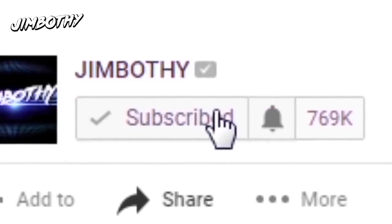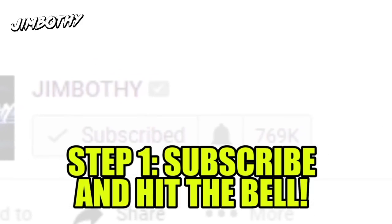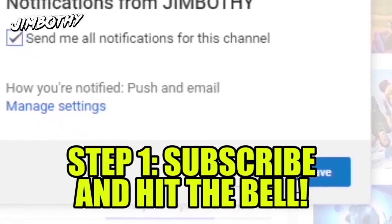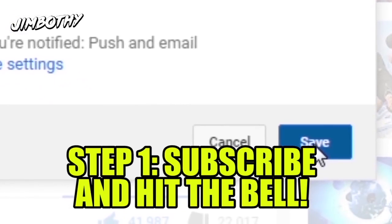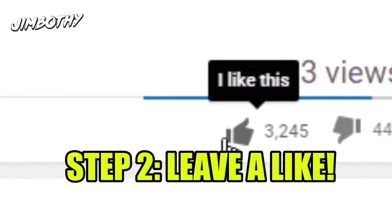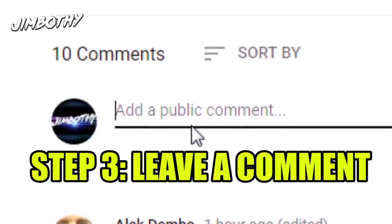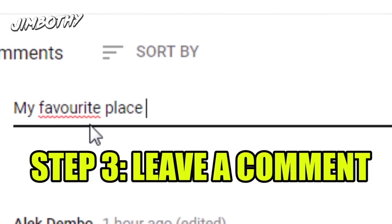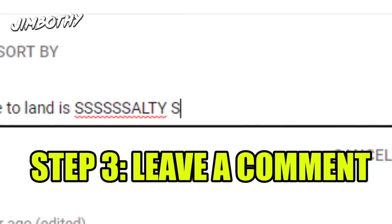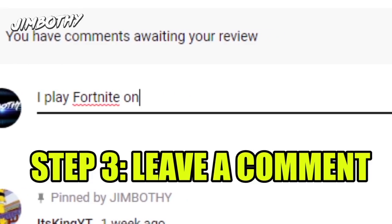The steps are real easy this time. Step one: all you have to do is hit the subscribe button with notifications turned on — accept all notifications because you want to be in the loop on the notification squad. Step two: leave a like on this video. Step three: leave a comment — what is your favorite place to land in Fortnite Battle Royale? Also leave your country and your console.